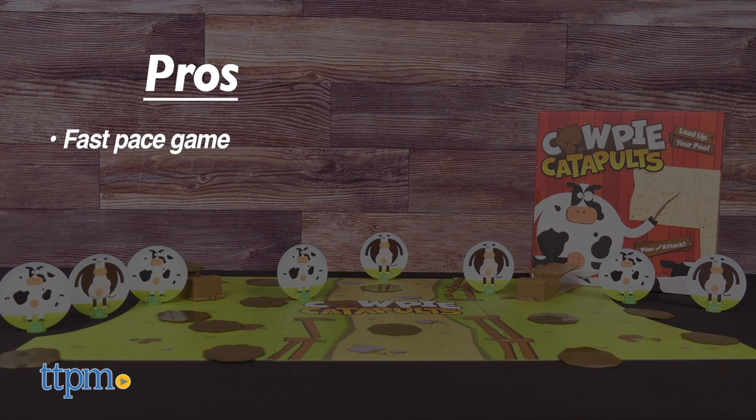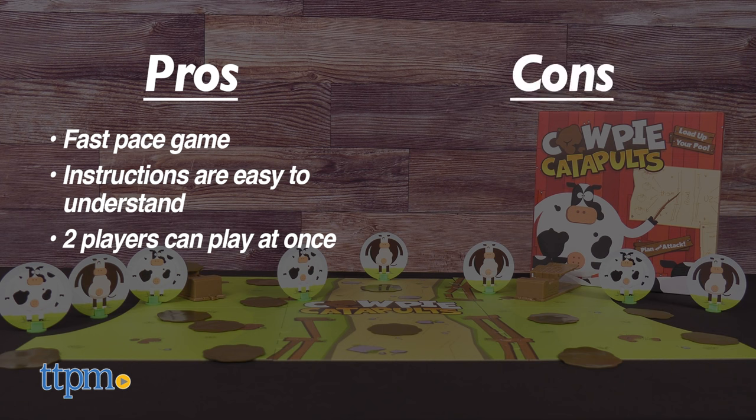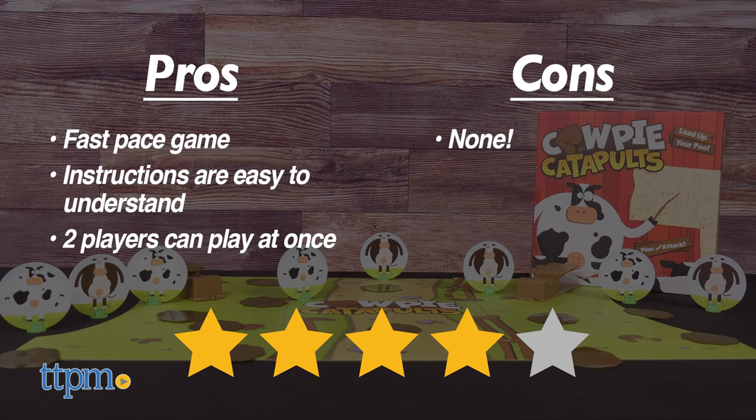As for pros, this is a fast-paced game, the instructions are easy to understand, and two players can play at once. As for cons, there are none. I give Cow Pie Catapults 4 out of 5 stars.